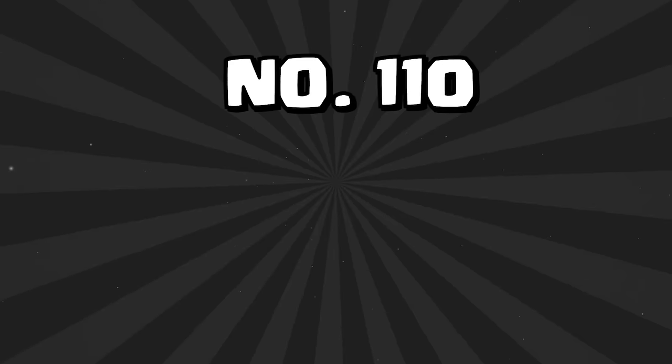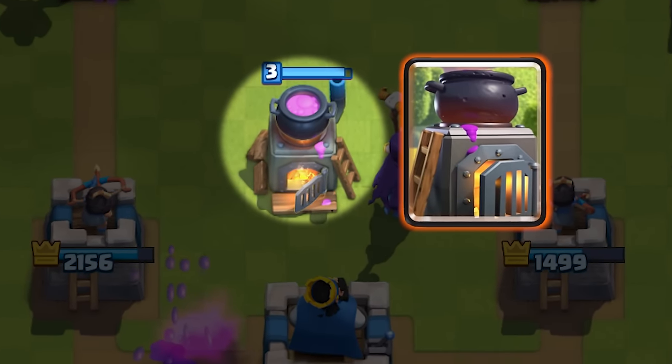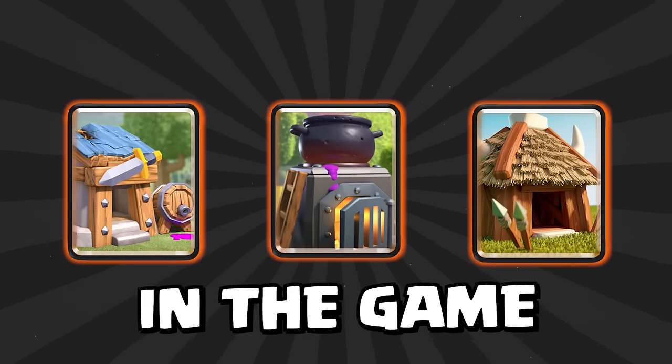Starting in F tier with card 110 is the Barput. The Barput is god-awful and by far the worst card in the game right now — there's literally nothing you can use it in. Next is card 109, the Furnace. The Furnace is once again terrible; there's not a single meta card you can use it in, and even in Low Ladder it's just terrible. At card 108 is the Goblin Hut, which is once again very, very bad. All three of these spawners are by far the three worst cards in the game.